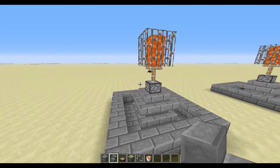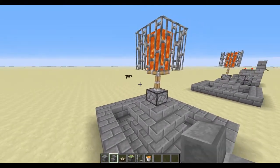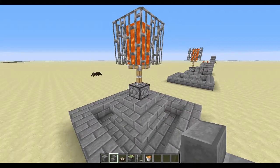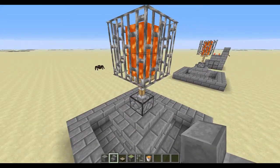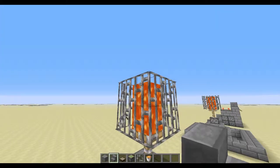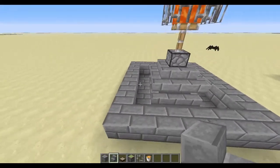What I find cool about the daylight sensor is that the sticky piston is considered a transparent object, so the light just goes through it.